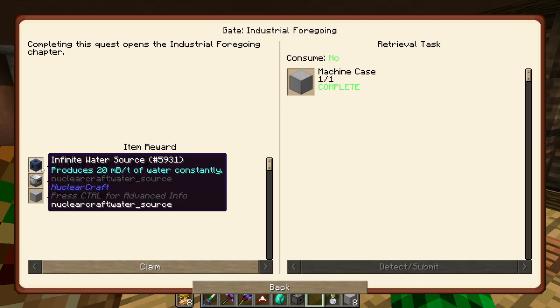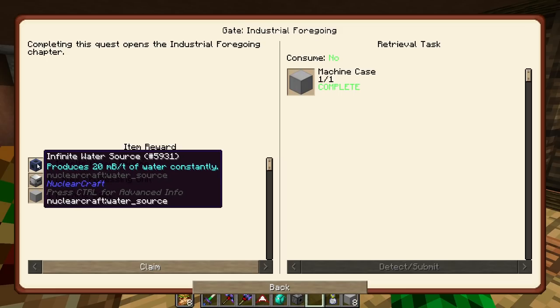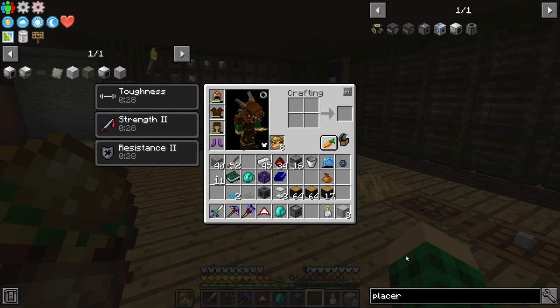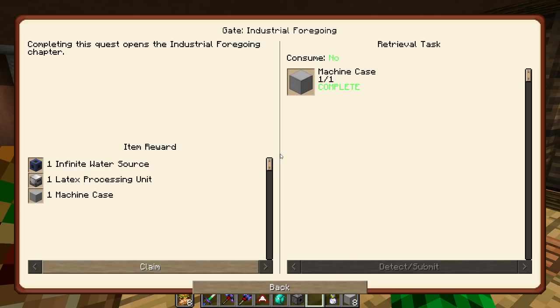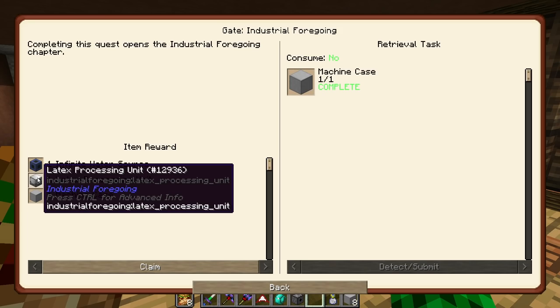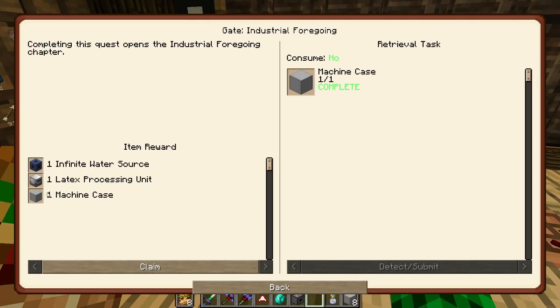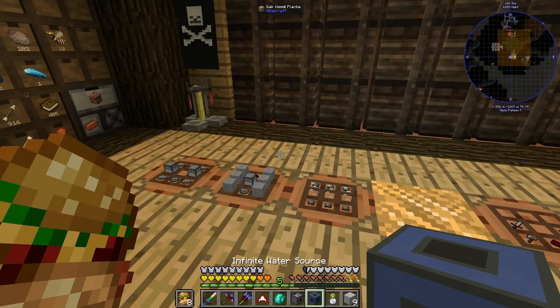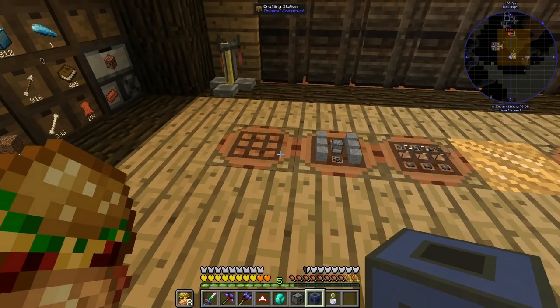Here we can get an infinite water source, a latex processing unit, or another machine case. What's the recipe for the water source? That's just some buckets and basic plating — that's not worth taking. I have everything prepared for the latex processing unit so I'll just take another machine case. Actually, we're going to take the latex processing unit. I got everything — I didn't even have to make the latex processing unit myself. So we need the tree fluid extractors and we get the latex processing unit. We're going to delete this and get a machine case from Tesla Core.